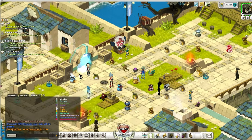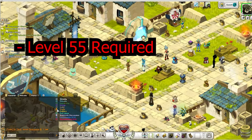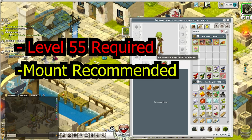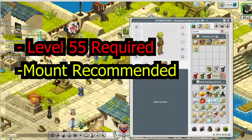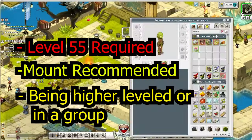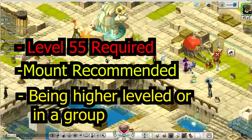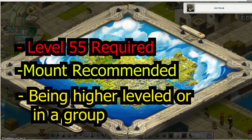But how do you get it? Spoilers ahead — we're going to need to be at least level 55 in order to get the Macawker. I highly suggest you have a mount before you do this quest line, because the majority of the quest is running around. Being a higher level or in a group is also recommended, since you will need to be doing the octopus dungeon in order to complete the quest to unlock the ability to get the Macawker.